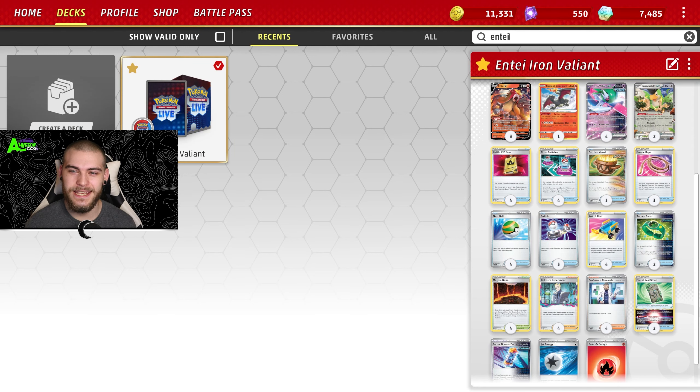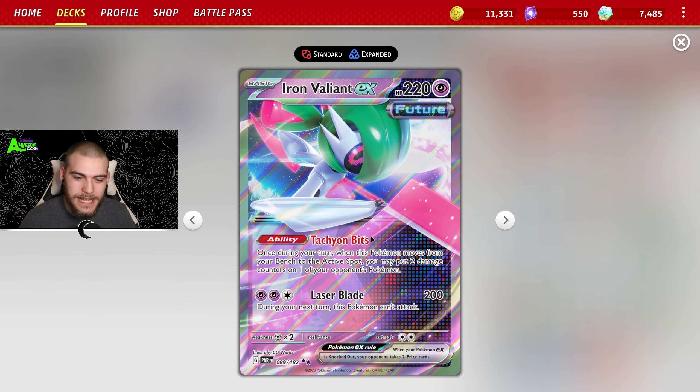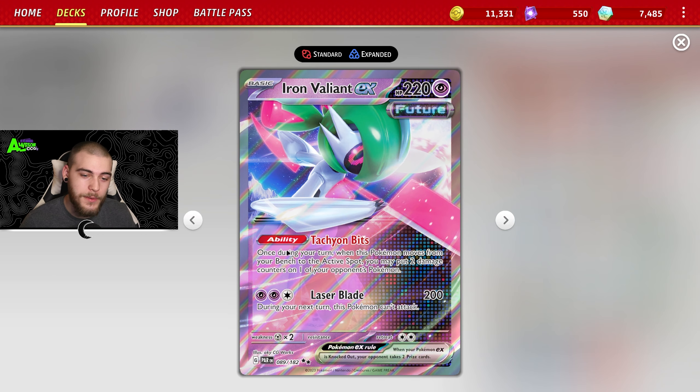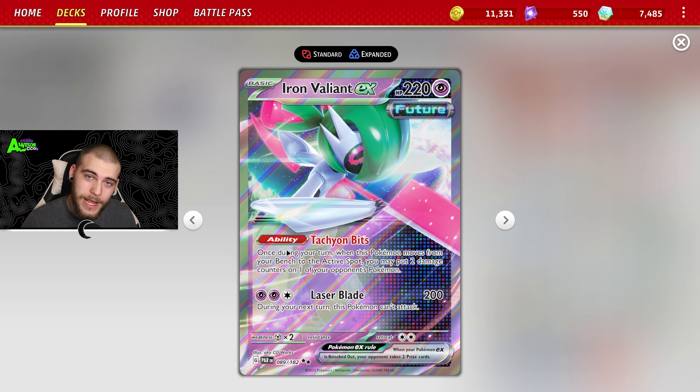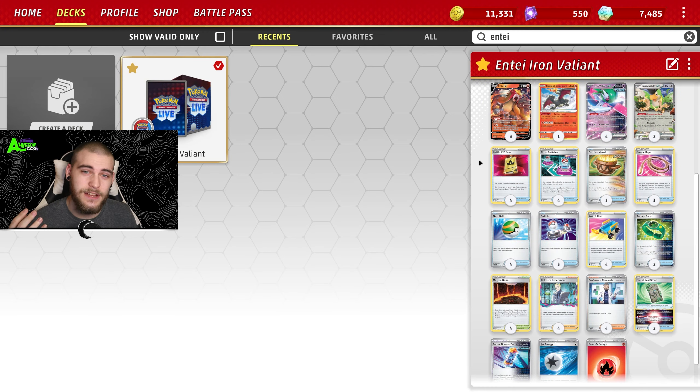What is going on guys! Today we're looking at the Entei Iron Valiant deck. The point of this deck is to abuse Iron Valiant's Tachyon Bits ability — once per turn, when this Pokémon moves from your bench to the active spot, you can put two damage counters on any of your opponent's Pokémon.